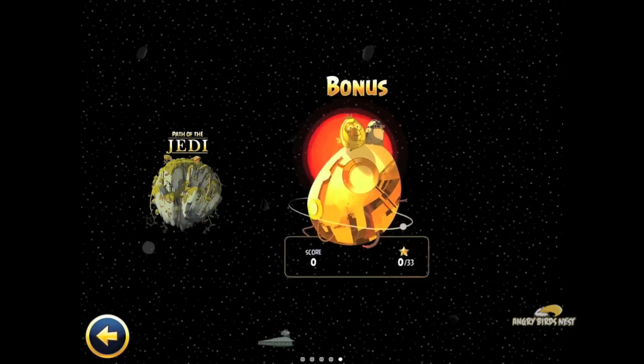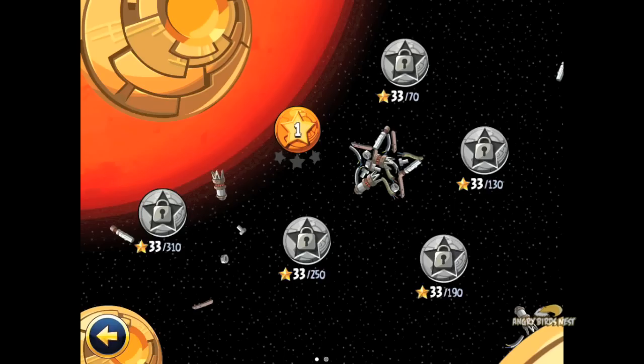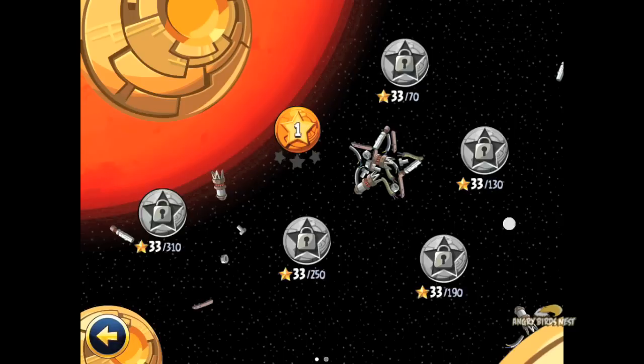I'll show you guys the eggs — these are the bonus levels. These will unlock based on how many stars you earn. So as you pass the levels and get more and more stars, these levels will gradually unlock. Level 1 unlocks with just 10 stars, and level 2 unlocks with 70. You can see 70, 130, 190, 250, 310 — so those will unlock as you progress through the game.